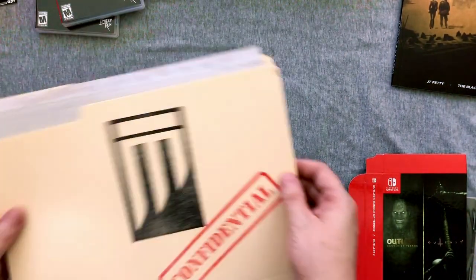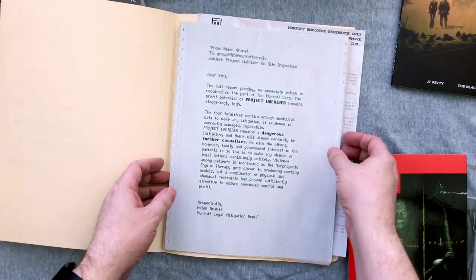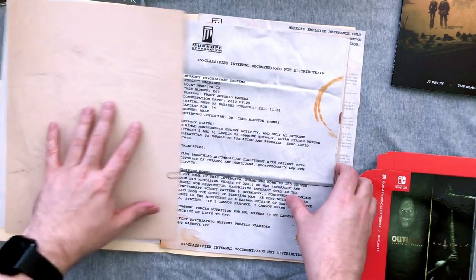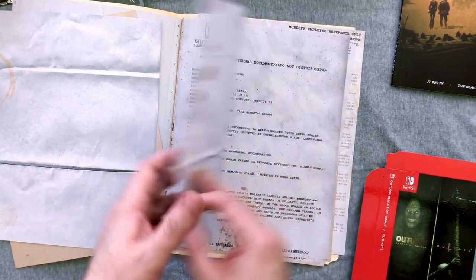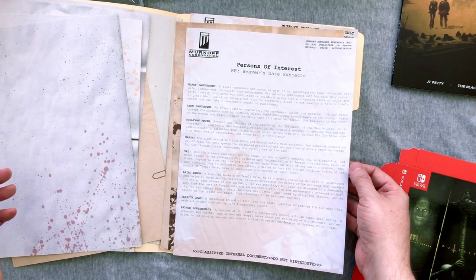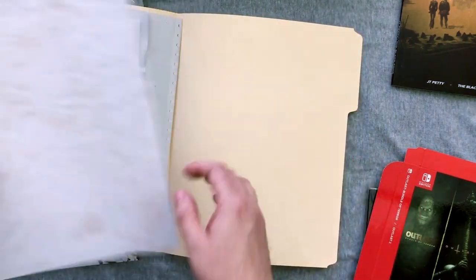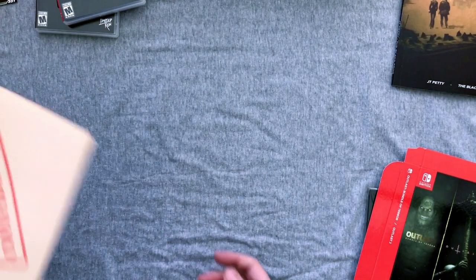That is Limited Run Games number 18. Let's look at this confidential file — there's a lot of good stuff in here. It's photocopied — I thought we actually had perforated paper, but it's pretty neat. I'll try to hold this so you can pause and read if you want. There may be spoilers in this, and they typically warn you. I like that it's photocopied — you even have paper clips and coffee stains. I would love something like this for a Resident Evil game — all those little documents you find throughout, printed out like I actually found them.